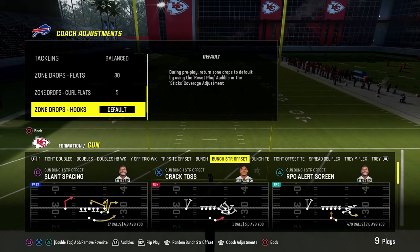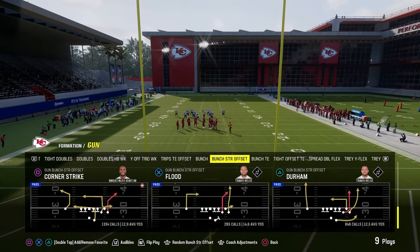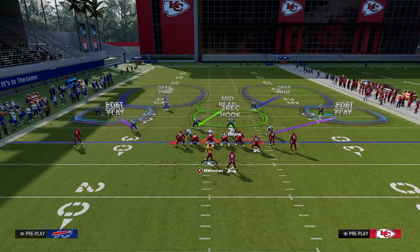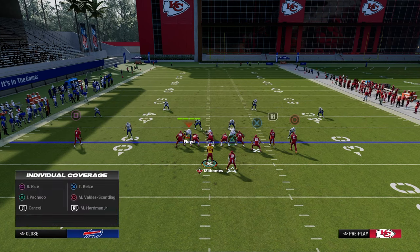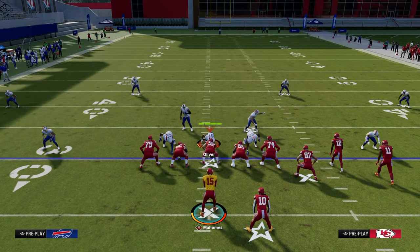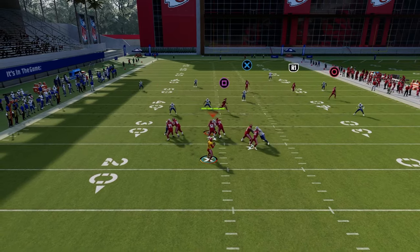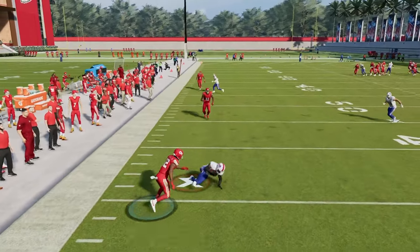The next coverage to go over is double flat. If you get double flat or double Mabel coverage, there are two popular versions. The first is this kind of press dollar where you individually back off the outside clouds — this is the best version from a coverage perspective. When you run this with the bunch to the wide side of the field in practice mode, this corner route does not always clear that 30-yard cloud in practice mode.